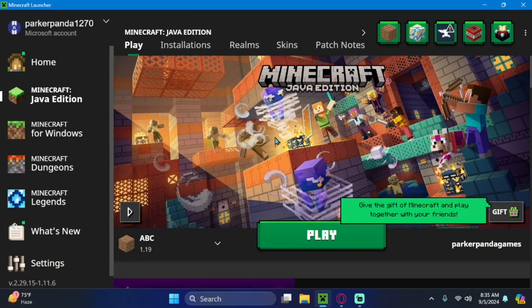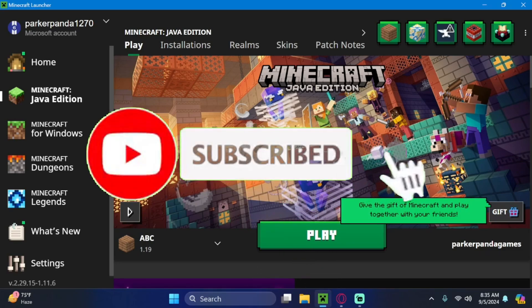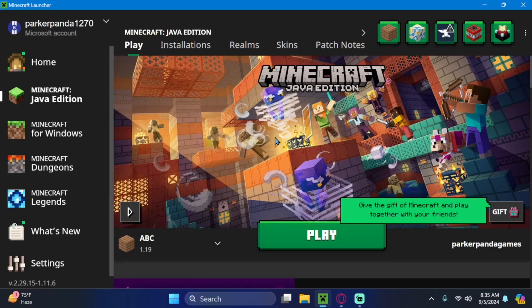Hey guys, Parker Panda here, and today I'm going to be showing you how to get an artificial intelligence player into your game on Minecraft. And this thing actually works — it can play the game. I'll show you that at the end of the video, but first I'm going to show you how to do it.